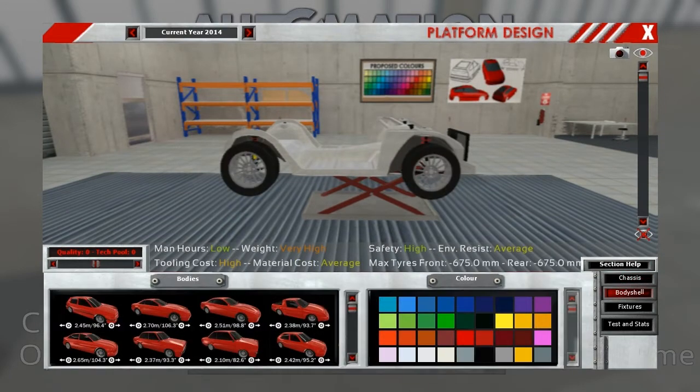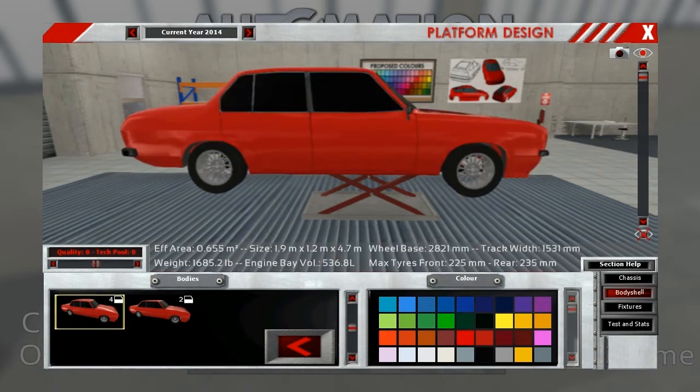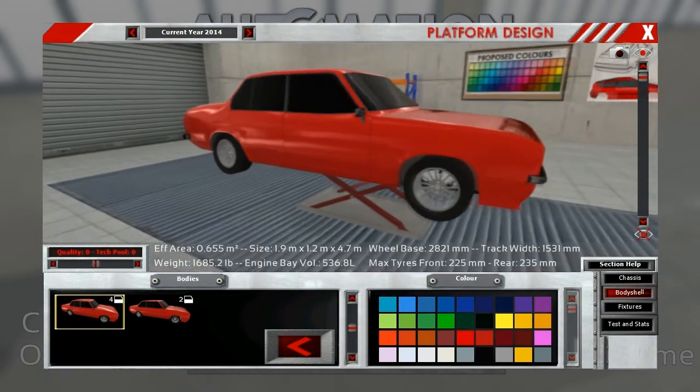The body is corrosive-resistant steel. Looking at my notes: 110-inch wheelbase — that's the only thing we'll look for. Body style doesn't matter at all. The game gives me measurements in millimeters, so let me use a calculator — 2,821 millimeters converts to 111 inches. That is correct, so that's the one we'll choose.